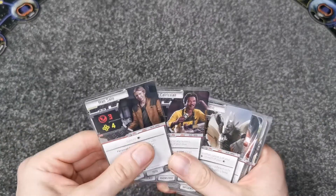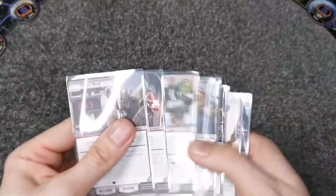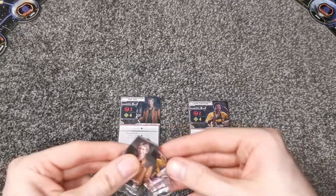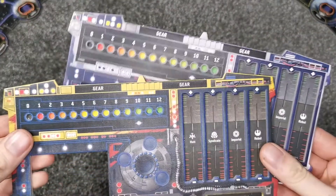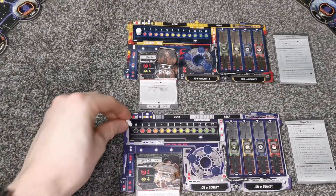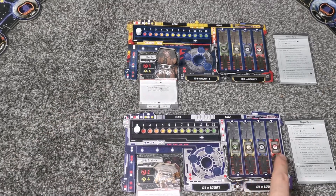It's time to pick your character. For this example I am setting up as if two people were playing, so I choose Han Solo and his pal Lando Calrissian. We then take the matching standees for our characters, choose a colored player board, place the Fame Tracker pip at the zero mark, and place all four faction reputation tokens in the central neutral position.